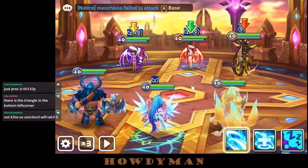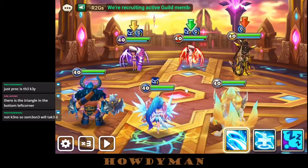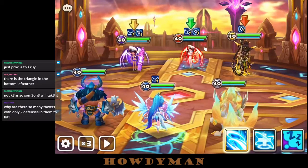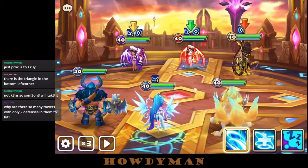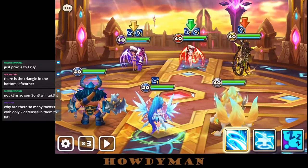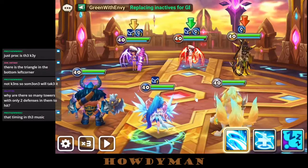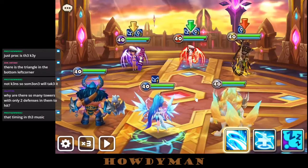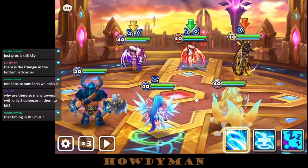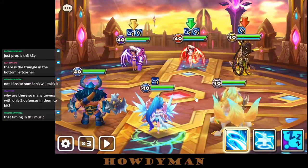It's actually difficult to express how slow these twins are — less than plus 100 speed. There are so many towers but only two defenses in them to hit. The reason is that when the siege started, we basically fought a one-versus-one against Summoners War and Chill for second place, so SSA never got attacked and they still have all their swords.